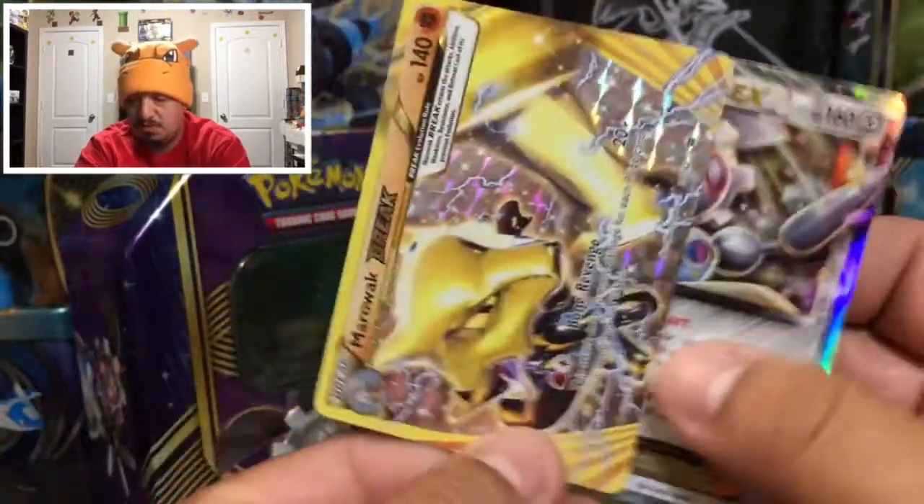To summarize today's pulls: we pulled a Marowak BREAK card and the Magearna EX promo that came on the front of the tin. Overall I like this thing — can't go wrong! I really hope you guys enjoyed today's video. Don't forget to thumbs up, subscribe, and hit that bell. I will catch you guys on tomorrow's video — thank you for watching and you guys have yourselves a great day!